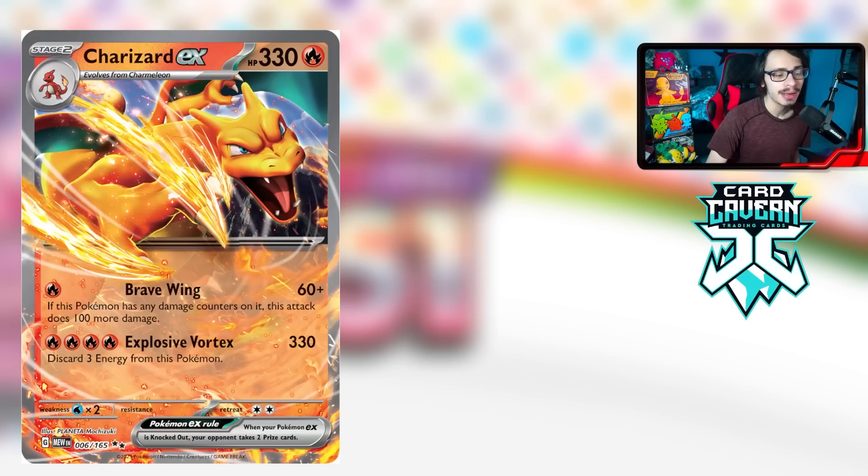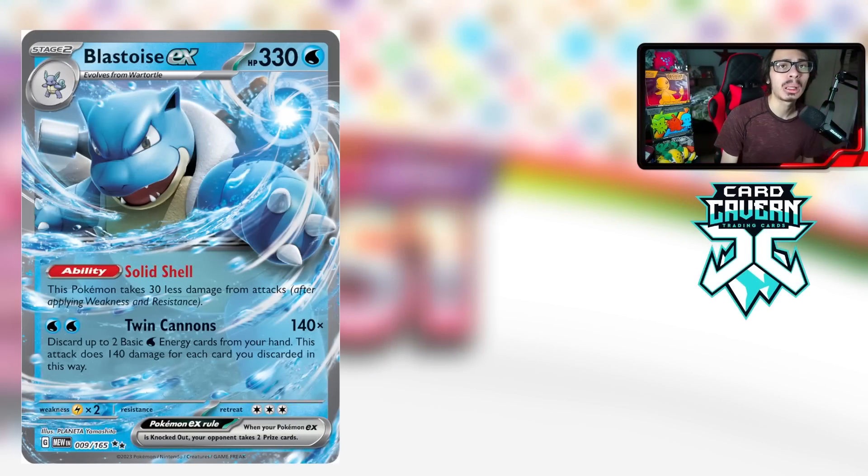The fire-type Charizard EX from 151 offers type coverage against Grass types, which counter the Obsidian Flames Charizard. It can be synergized with the Pogo Charizard ability to double Fire energy, plus Magma Basin and Armor Rouge for support. While I don't think it's as good as the Obsidian Flames version, it'll see play even as a one-of in Charizard decks — providing a strong fire attacker that can do more early game damage with Explosive Vortex.